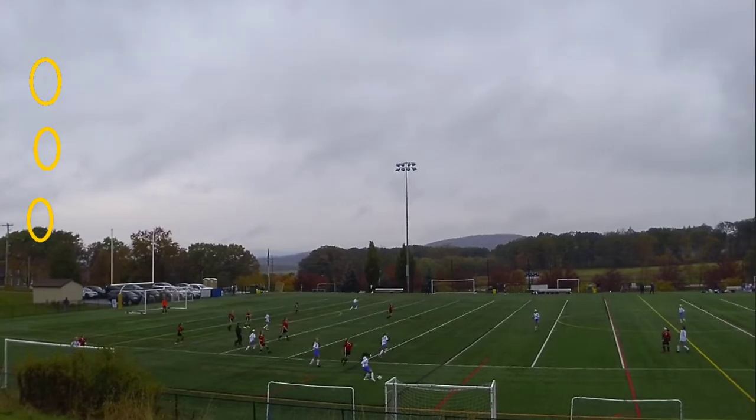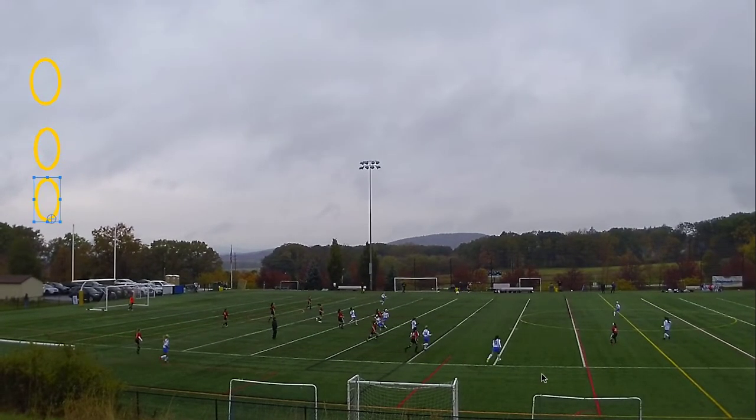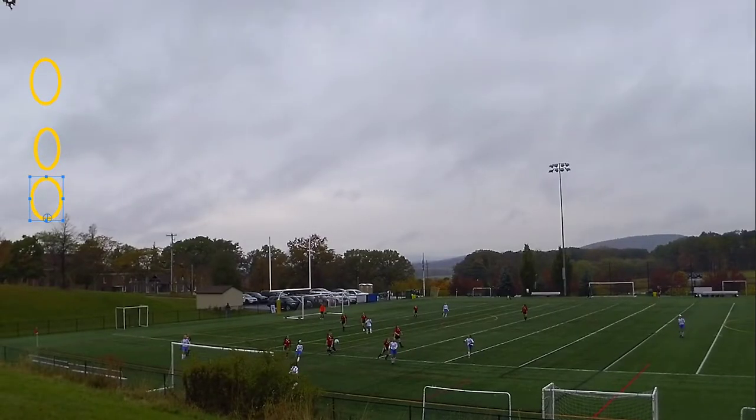If my center defensive mid is right in this space, the defender either stays there or goes in here. If she goes out, Kali — my center attacking mid — doesn't have to make that hard run behind there; she would have been in that space already. Instead, that's just a hard way to receive that ball since it's still too close to the players and there's no space. When we lose the ball in there, my center defensive mid should have been deeper in the play as the first one to defend. That all started on the throw-in — better positioning and we would have gotten the ball out.